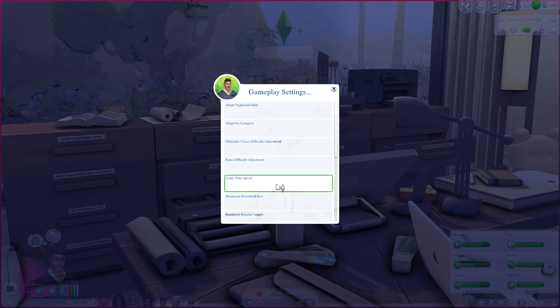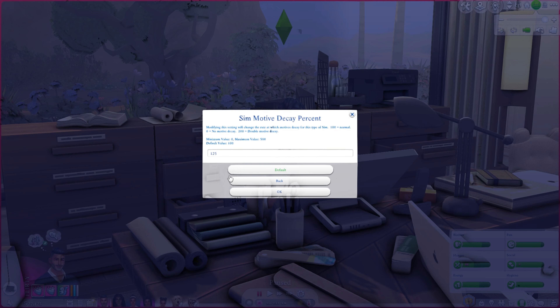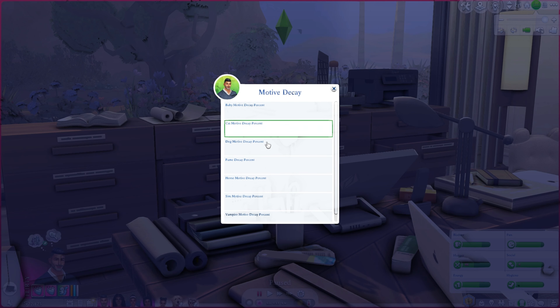Motive decay is a really good one — it gives you the ability to change how quickly or slowly motives decay. You can do this just for certain sim types: babies only, cats, dogs, horses, and a general sim option. I have mine decaying a little faster than the game default because when you slow down the game speed, no one ever needs anything. I have it at 125, and may bump it to 150.